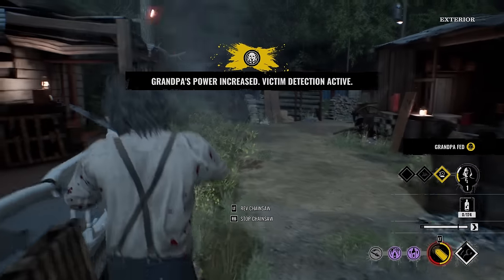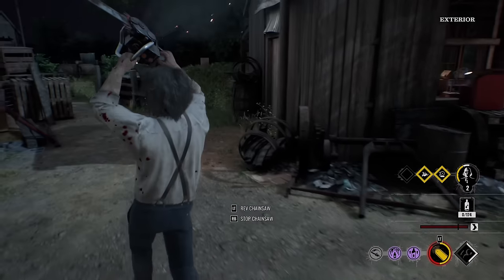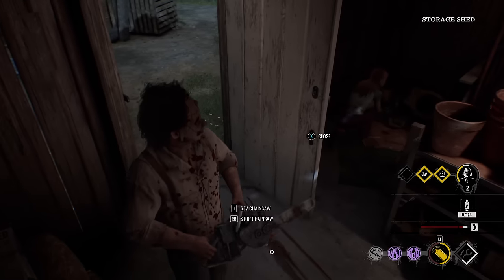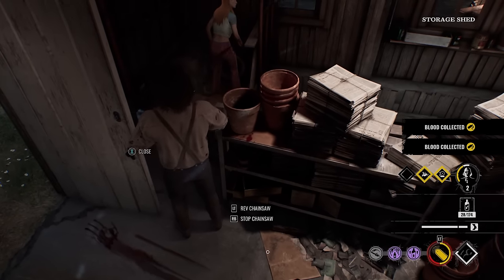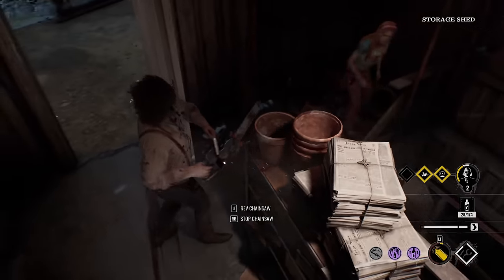Where'd she go? Connie baby, where are you? Oh, someone's in here — thanks for yapping, buddy. Yo, what's good Connie? What's good? You're stuck. Come here — oh, she snapped me.